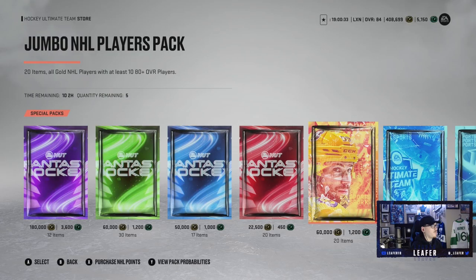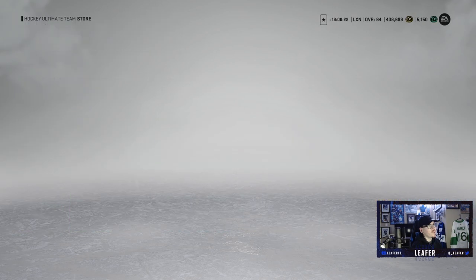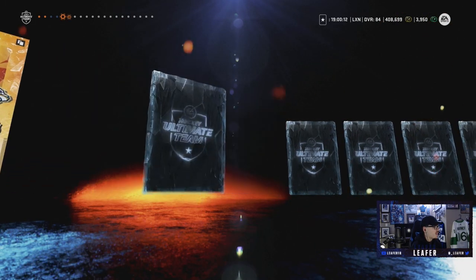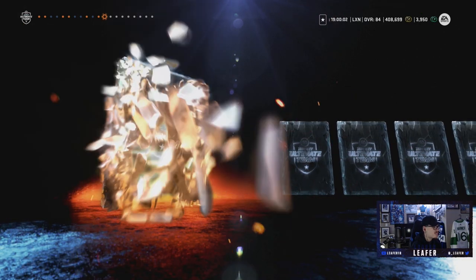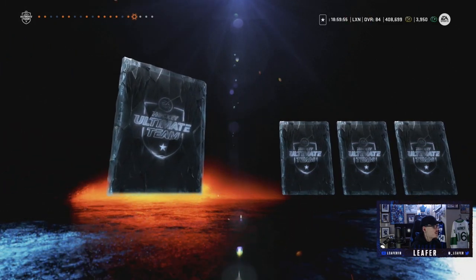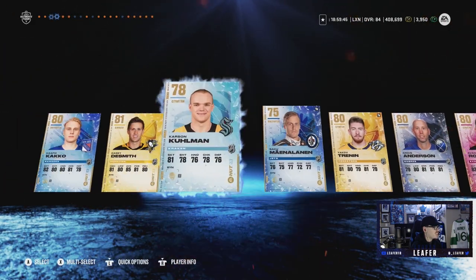Moving on to the Jumbo NHL Players Pack — 14% chance at an 86-plus, 48% chance at an 84-plus, 97% chance at an 83-plus. Hopefully something helps the team at 1,200 points for this pack. Kapokako won't help us, Casey DeSmith won't help us, Trennen, Craig Anderson — not the greatest start. Rasmus Anderson could possibly take someone out of the lineup, Dame Severson, Ryan McDonough — just a bunch of 81s. Timothy Lilligren, Philip Roenick — give me at least an 83. Lausten-Kraus. That is probably one of the worst Jumbo NHL Players Packs I've ever seen — nothing over an 81.